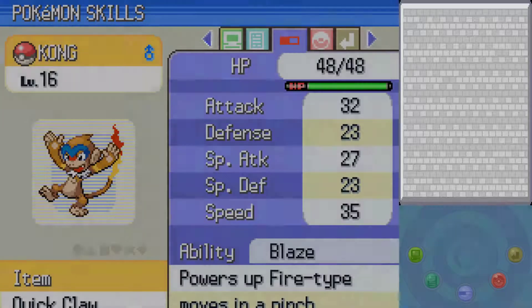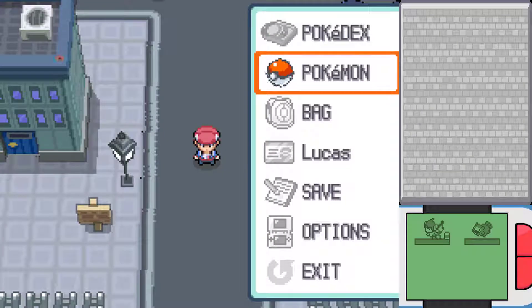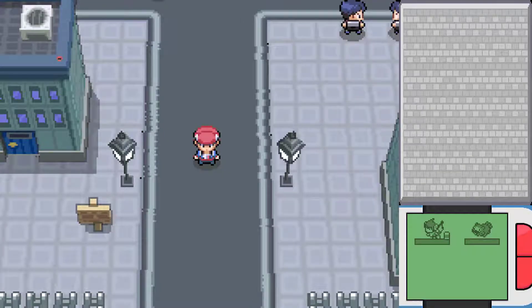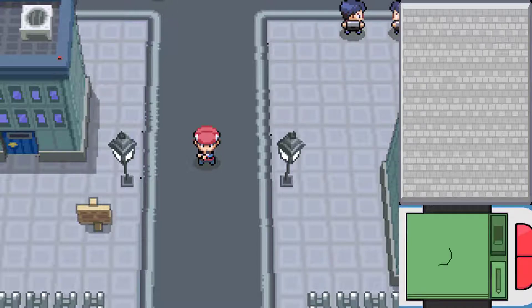Anyways, last time we explored the basement of Orber Gate and returned to Jubilife City, met a strange group of people called Team Galactic, and also got a new Pokéchapp — the Memo Pad, which I can write scribbles on.